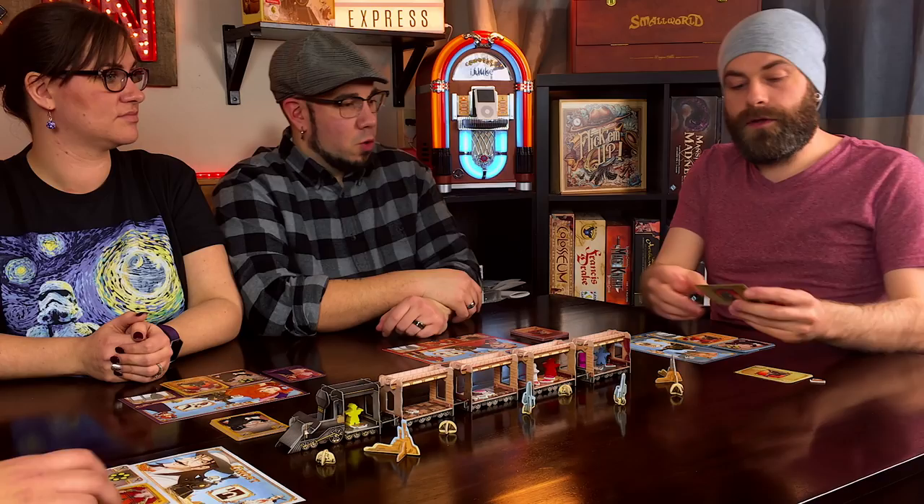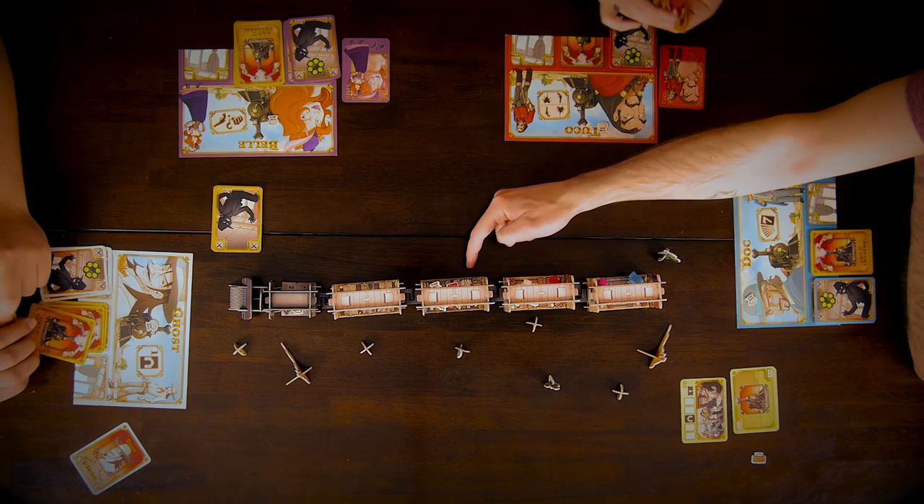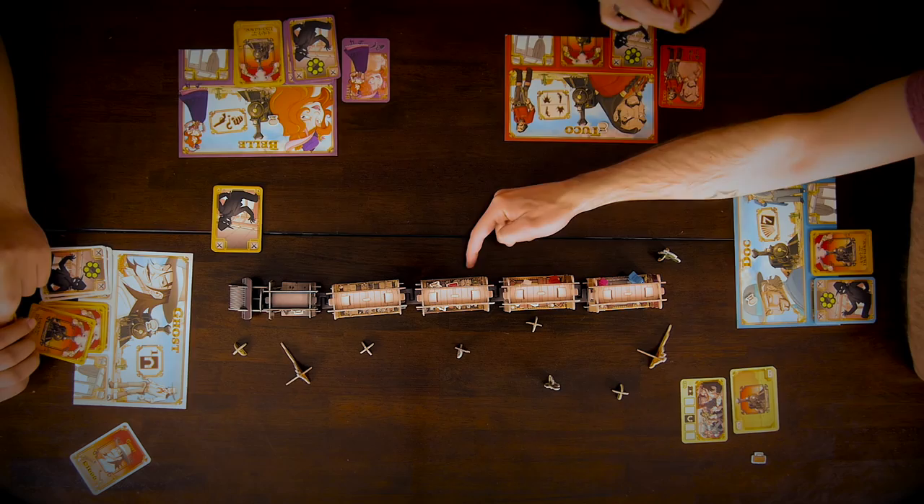We've got two regular played rounds, one where everyone plays their card face down, two more regulars, and then at the end of the round anyone who's in a car gets shot by the passengers with a neutral bullet. So they get ticked off at us, and we're going to have to go to the roof. Round one, here we go.